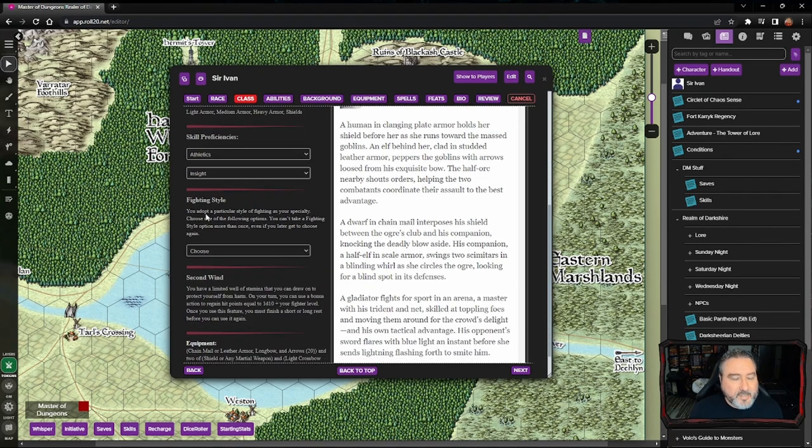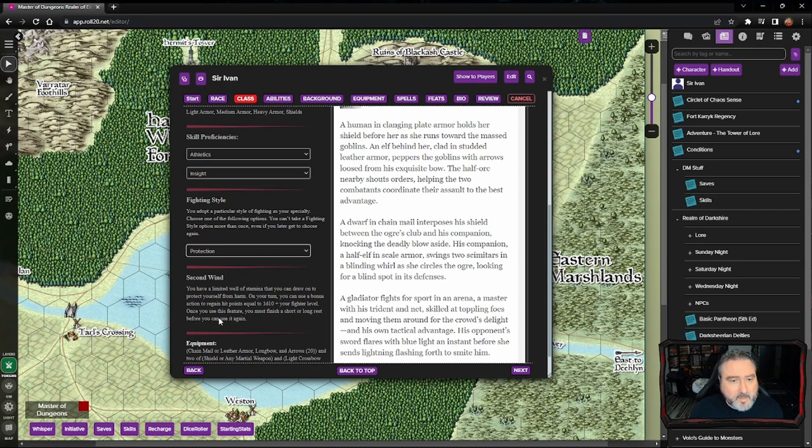As a fighter, we get to choose a fighting style — adopting a particular style as a specialty. We can't take a fighting style more than once, even if we get to choose again later. Since we're playing a protection-type character, we're going to select the Protection fighting style. Basically, when a creature we can see attacks a target other than us within five feet, we can use our reaction to impose disadvantage on the attack roll. We must be wielding a shield. That's one of the first things we do as a protection-style tank fighter.